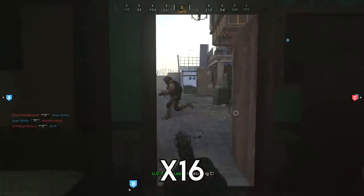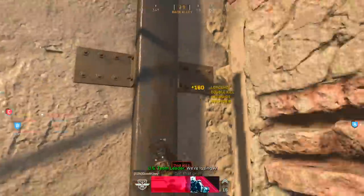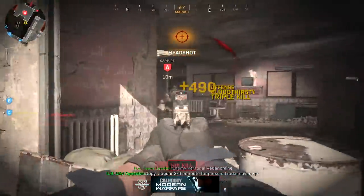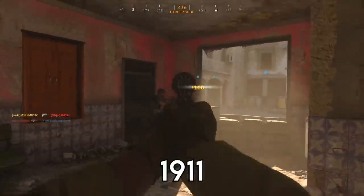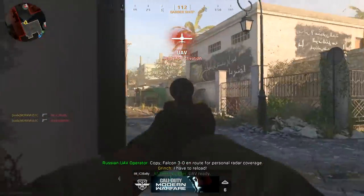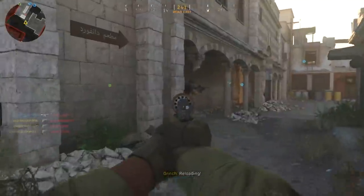So yeah, I hope you guys enjoyed that clip with the combat knife. Now we're moving on to the handguns, starting with the X16. Generally speaking, assault rifles and SMGs can do well in core, but for pistols you definitely want to play hardcore to try to hit feeds with them. It's really satisfying to hit feeds with pistols because it can be pretty tough. This clip with the 1911 is kind of goofy because I was using the oil can suppressor — obviously a terrible attachment choice — but I was still able to pull off a split quad feed while just messing around.